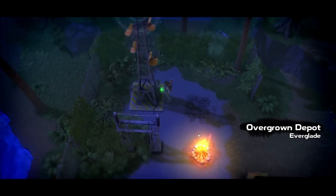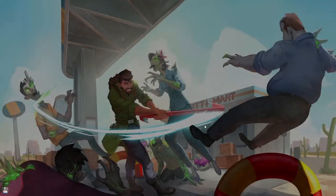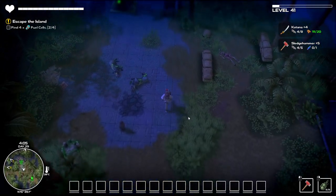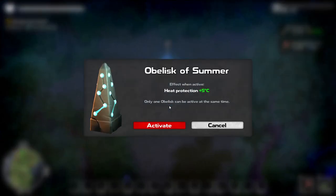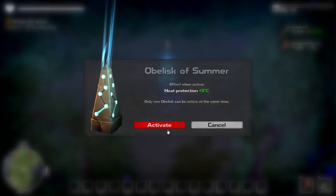That's the everglades — oh damn it. At least this doesn't cost me anything. Serpent's Crossing — there we go. Let's run to this obelisk and apparently I can activate some kind of boost. Here we are at the obelisk — we've got five percent heat protection. Only one obelisk can be active at the same time. So probably the obelisk is the thing that's going to get me north with the heat.